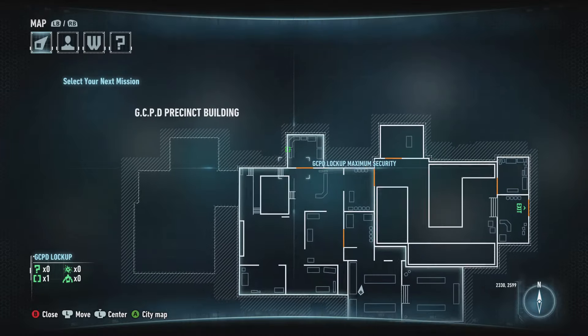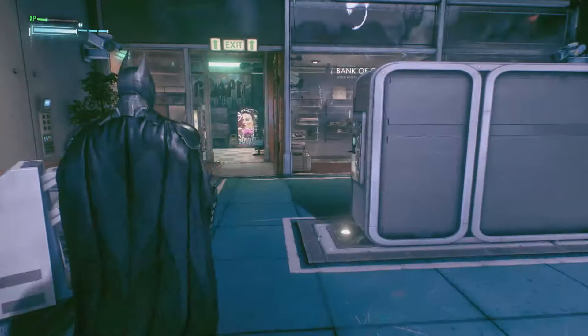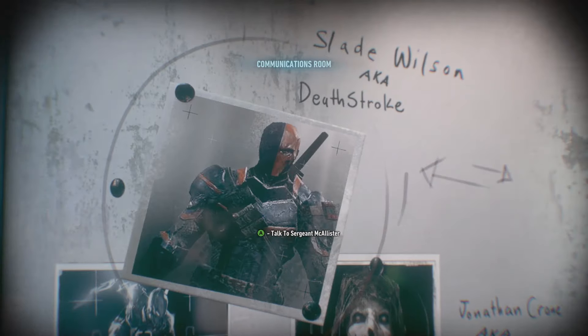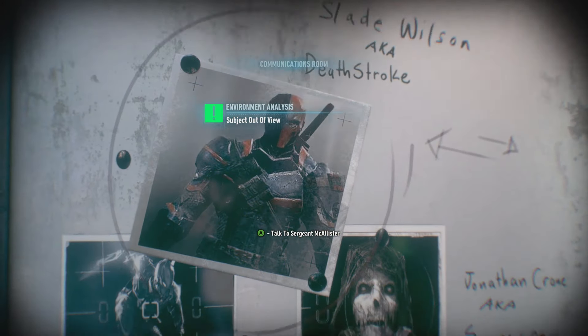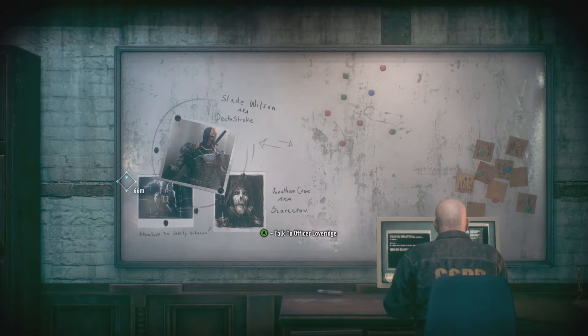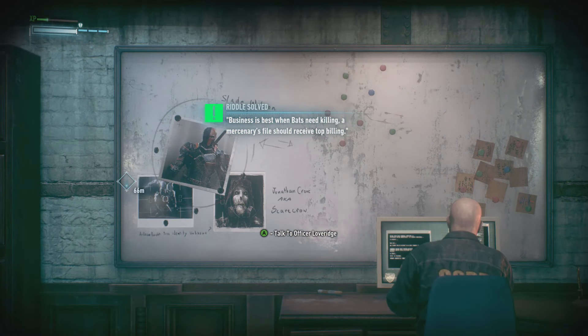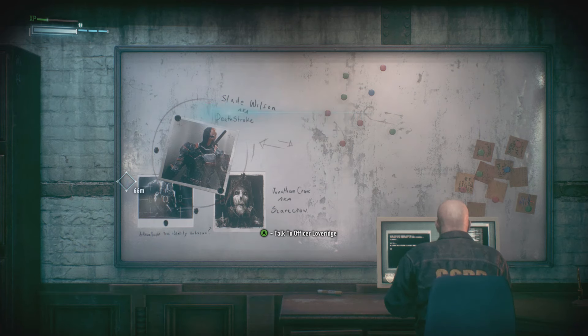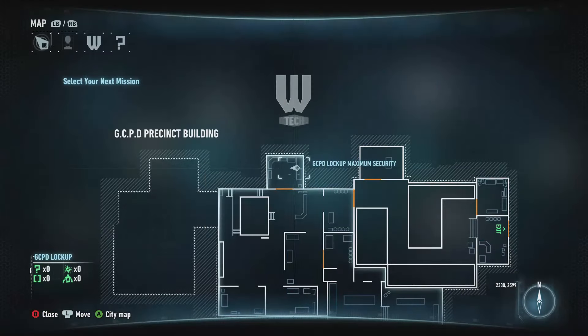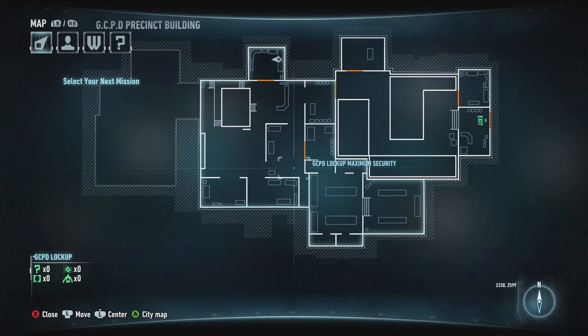The final riddle to solve is up here — it's about mercenaries. Head up here; it will highlight in the main room but you can't pick it up there. It's this poster of Scarecrow and Deathstroke. Get the entire board in view and then activate it. The riddle is something like: 'Business is best when bats need a killing... mercenary top billing.' And that is the GCPD completed — a very short one to start us off.